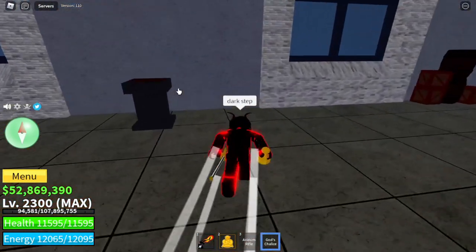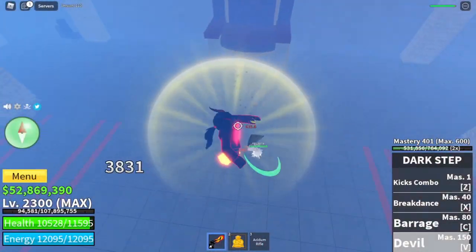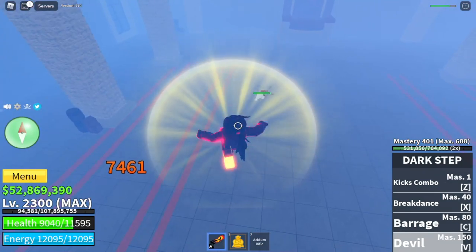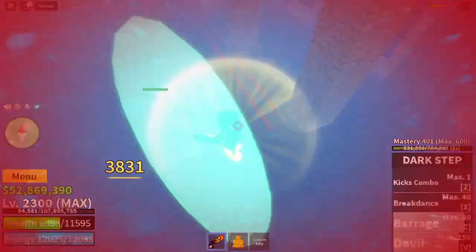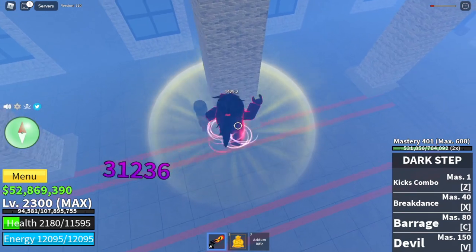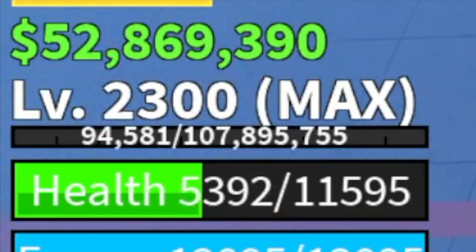For our first fight style, we're gonna use the Dark Step. For those who don't know, you can buy this for only 150,000 in the Pirate Village, and it has 4 skills: the kicks combo, Brickdance, Barrage, and Devil. But the most important thing when defeating a boss is your M1 or left clicks. Sadly, Dark Step's M1 is slow and it does not push your enemy back, which means if you try defeating him face to face, this will happen to you. So to defeat Indra using this fight style, we're gonna do the Wall Strat or the Post Strat to regain some HP.